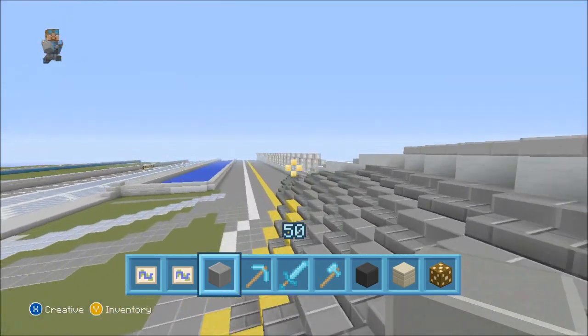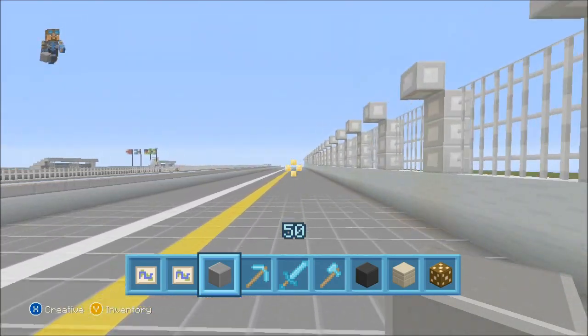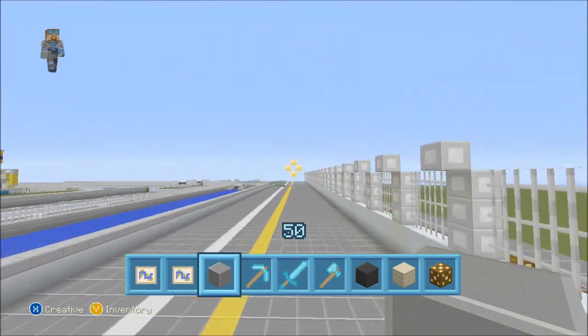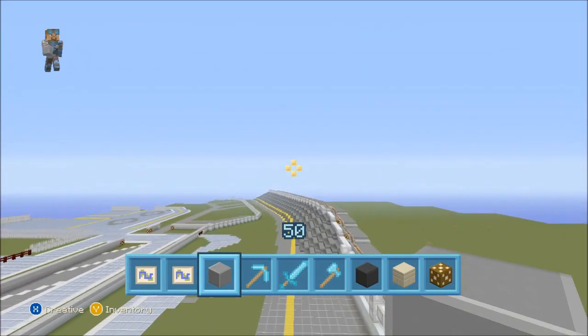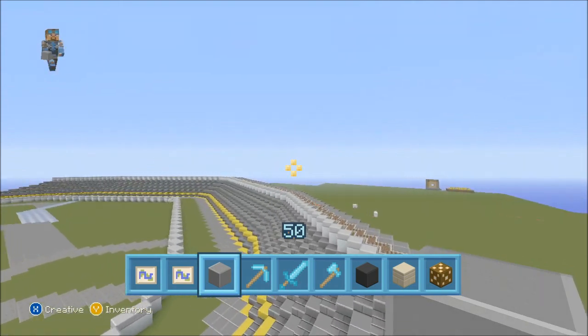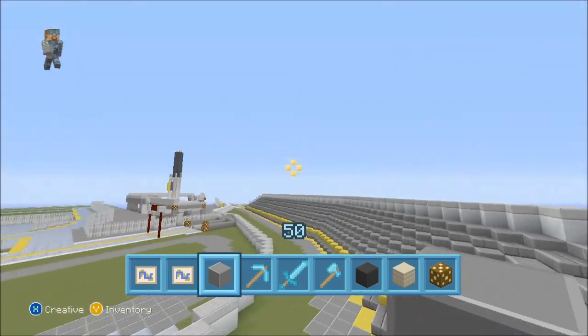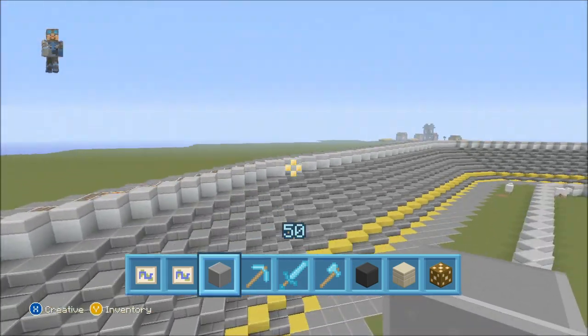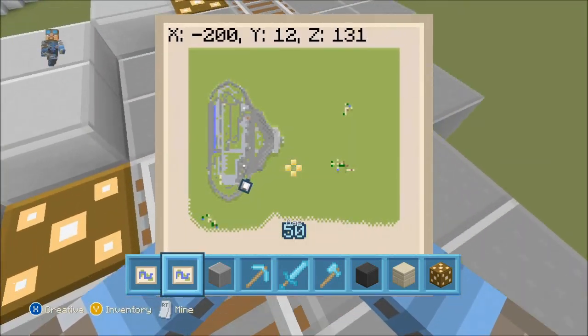Look at this — if only there was a car mod on the 360 version, then we could have cars racing around. Here's the bus stop on the backstretch. Watch out — there are animals on the track! Let's also look at the map because the build covers a large part of it.